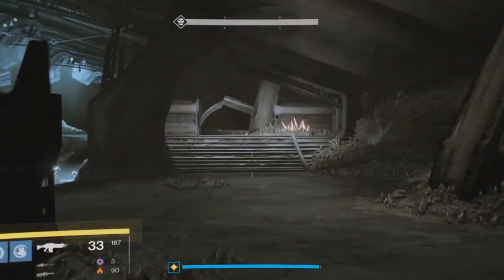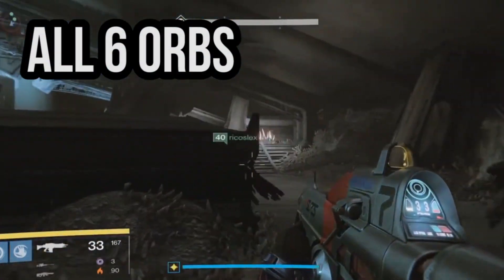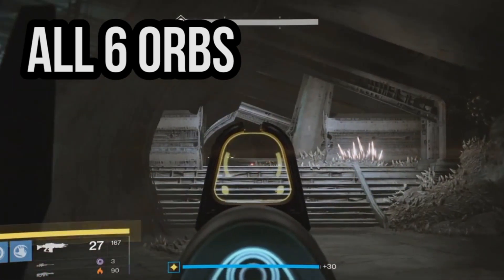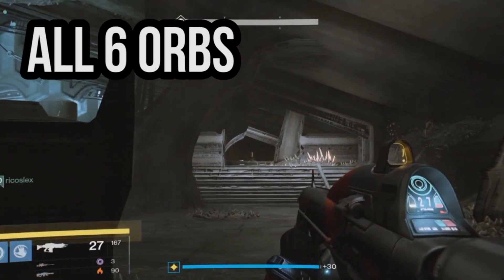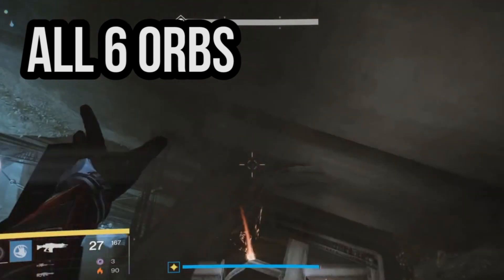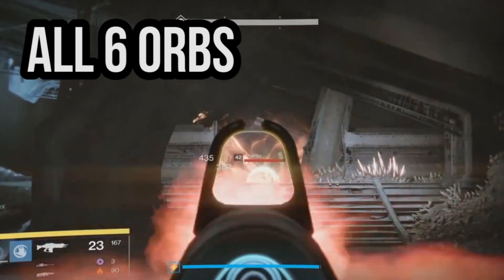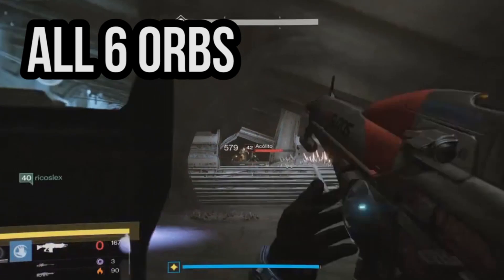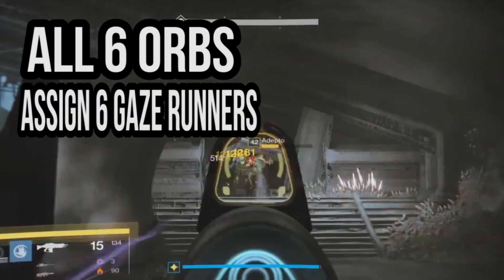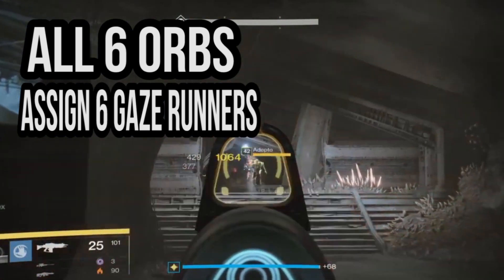The strategy itself is that you need to use all six orbs every time. For the first loop, you need to get down all six orbs at different times — you can't let him lose the gaze. You need a different gaze guy each time. Assign a gaze runner to each of the six orbs. Call them L1, L2, L3, R1, R2, R3.